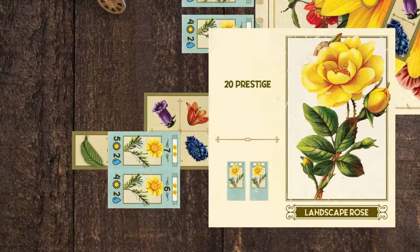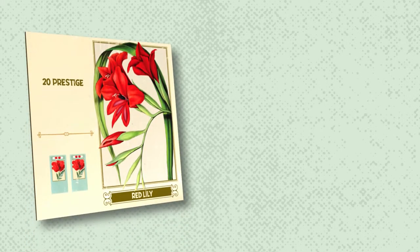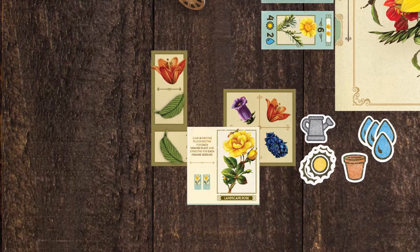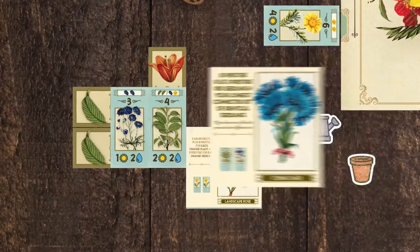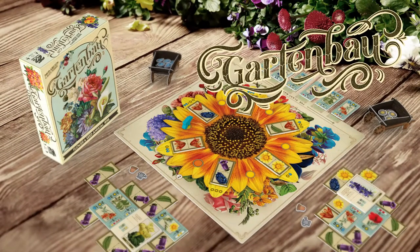Continue to grow your garden by placing flower tiles across two eligible plant tiles, adding a third layer in your garden. Garden Bough includes beginner and advanced flower tiles, offering lots of options for new or experienced players. Earn prestige from horticultural achievements by carefully curating the plants and flowers in your garden. Gain the most prestige at the end of the game to be crowned the master gardener.